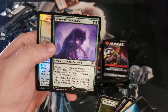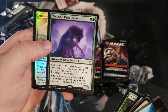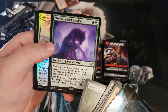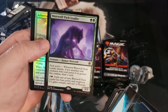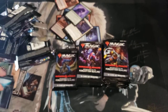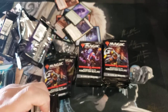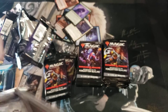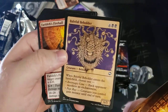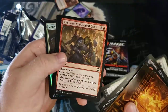Werewolf Pack Leader — this guy's going to be amazing. Two mana, three three, and if you attack with six or greater power you get to draw a card. On top of it, for four mana he turns into a five three. Basically you attack with one other creature and you're triggering Pack and drawing a card. But even if not, you're still getting a three three body for two — that's pretty good. I think that guy is definitely going to see some play, maybe even squeeze into some weird Modern beatdown decks.